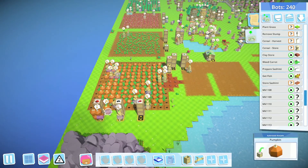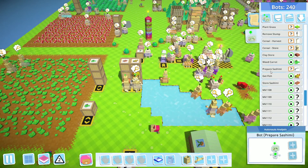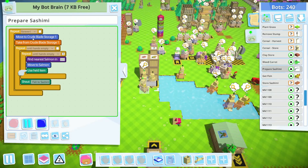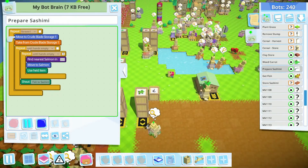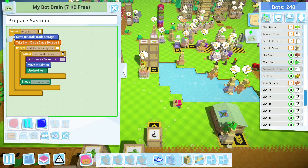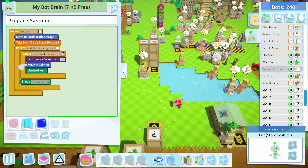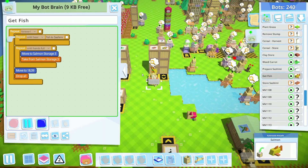Another way you can use it instead of pumpkins is for sashimi. Sashimi requires a salmon. I have one guy responsible to prepare sashimi. He moves to the crude blade storage, gets one blade, and until his blade is broken, he will try to find a salmon and transform it into sashimi. If there is no salmon, he will break the loop and shout 'fish to sashimi'. A second bot — a catfish — will wait until he hears 'fish to sashimi', then grab some fish, put it on the floor, and wait until more fish is required.